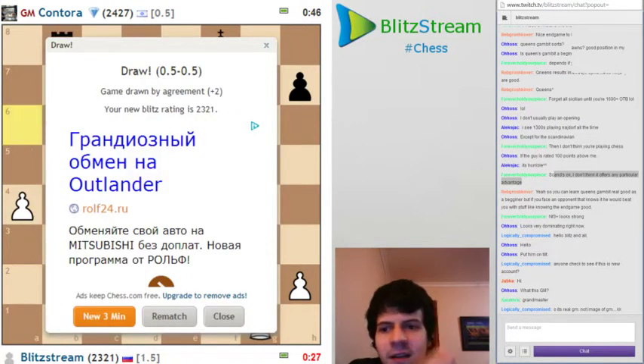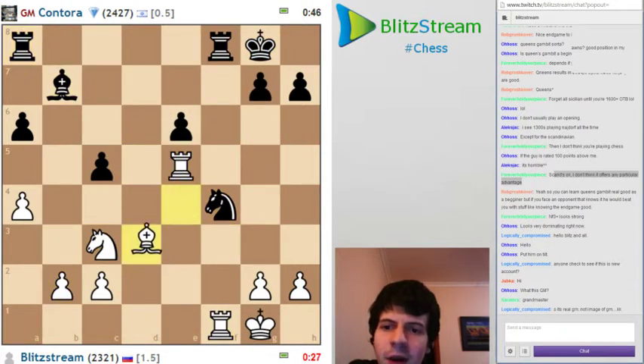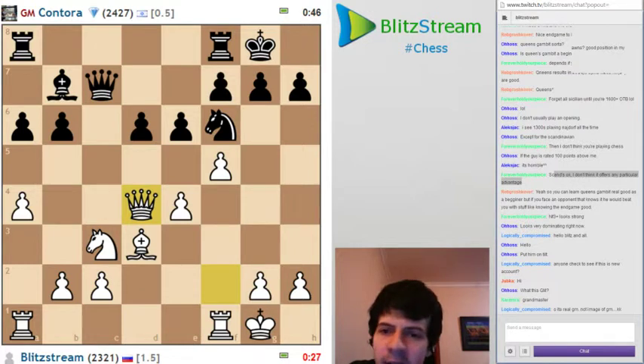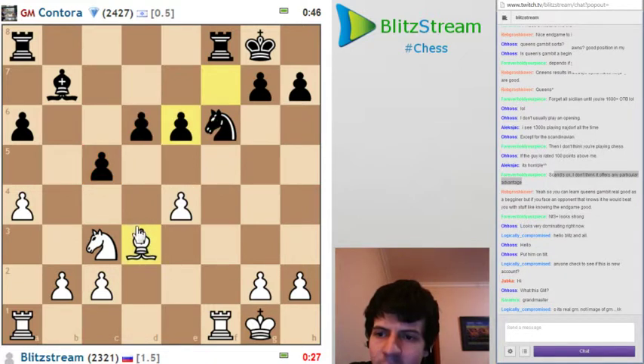What a nice defense. You see - that's where the difference is between when you play a GM and when you play a common international master or FIDE master. Qd4 and here the idea was really nice. Because after Qf5, this endgame seems pretty good for black, because they will come back with the knight. Or if I play c4 maybe they push d5, so they have a nice endgame.